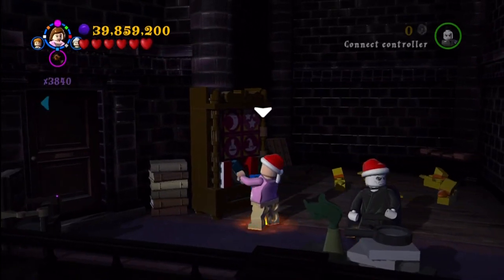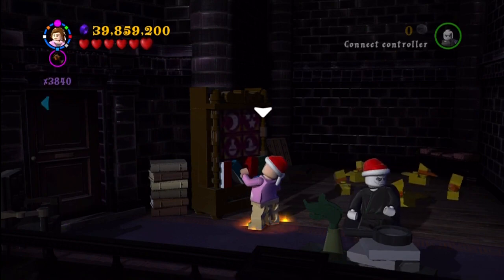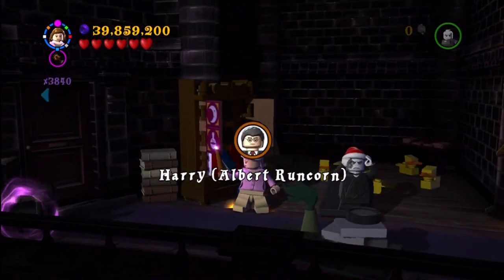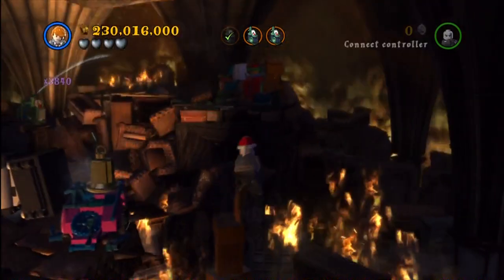This is when you're infiltrating the Ministry of Magic again — the very start of that mission. You come over here to the left, but again this has to be in free play because I don't believe you're able to use Hermione during the mission. You just put in the correct sequence and you get Albert Rencourt.